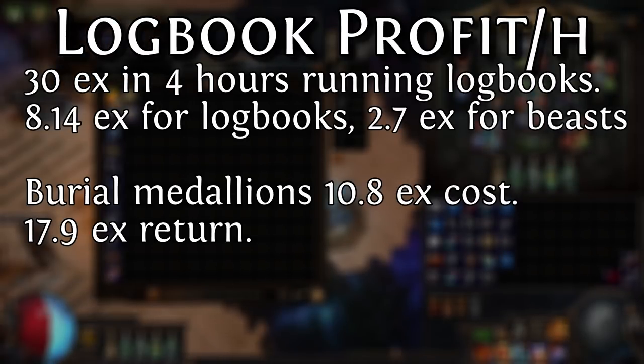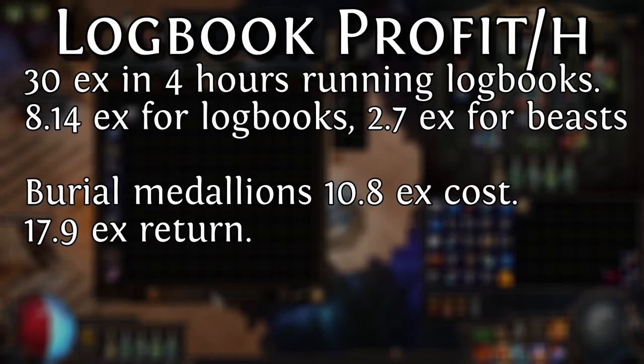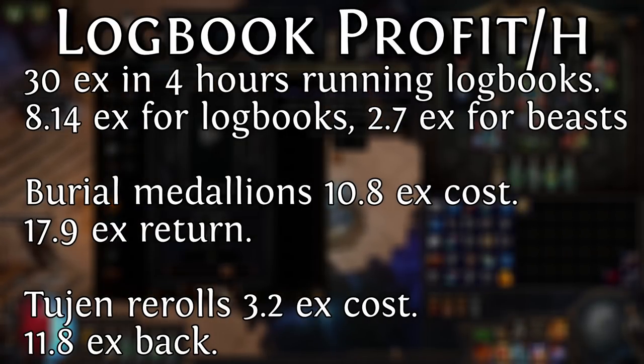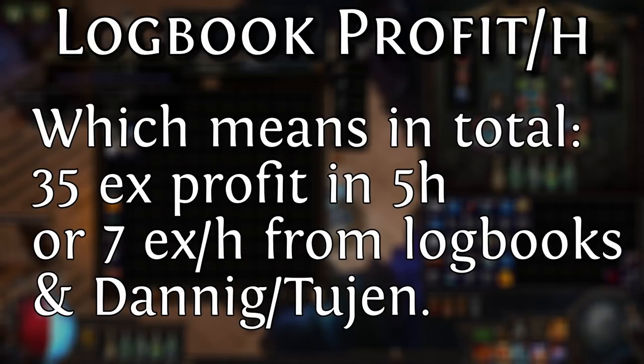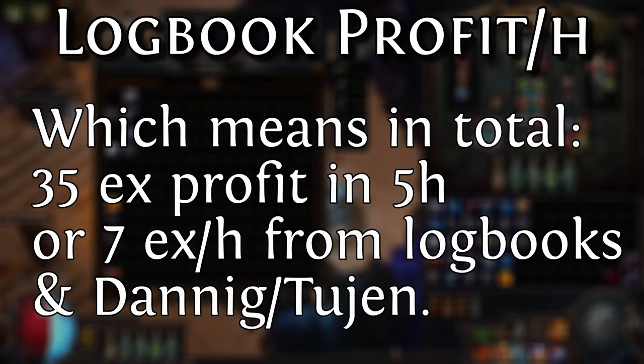Now from there, I used all the burial medallions, which means the 19.6 loses another 10.8. But I got back 17.9 exalts in additional things from using those burial medallions, so we gain 17.9. And finally, I used the Tujan rerolls, which is another 3.2 exalts spent, but I gained 11.8 back — which means in total I ended up with 34.86, or let's just round that up to 35 exalts in profit. It took me 4 hours and 40 minutes, which let's round up to 5 hours. So in total, for 5 hours of running logbooks and doing everything I've outlined in this video and the previous two videos, I was making an average of 7 exalts an hour.